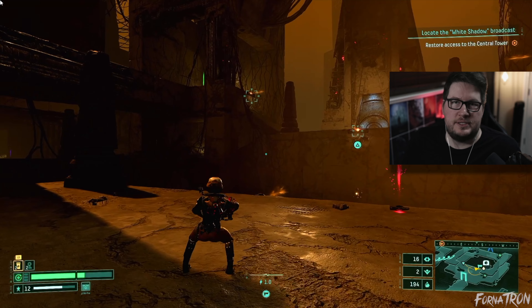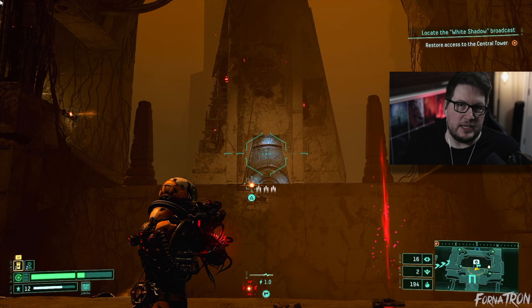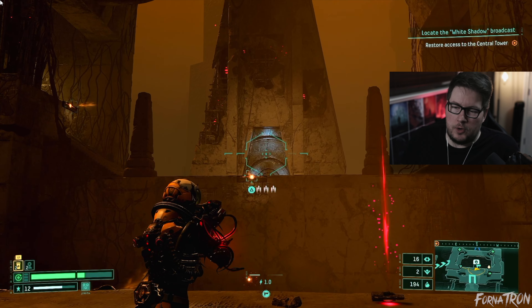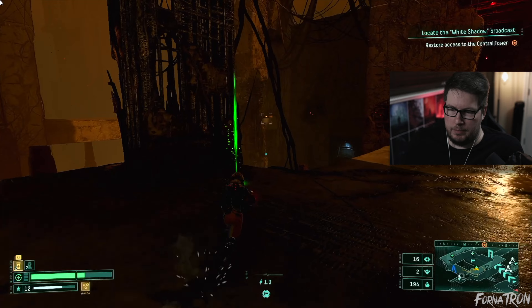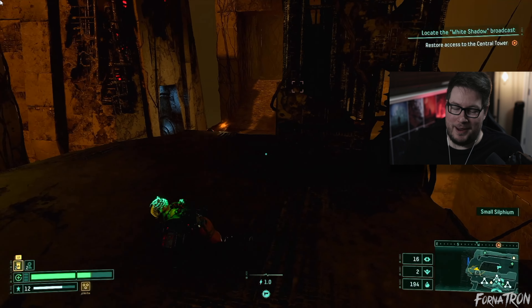Get them on the opposite end of the arena, unload on them, and then when you see them jump at you get ready to grapple hook to the other side. Big brain moves — use the whole arena.